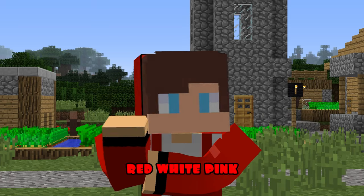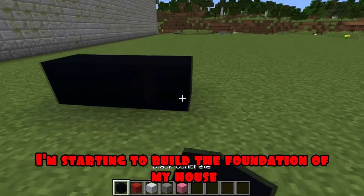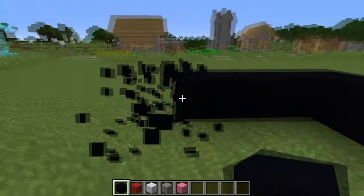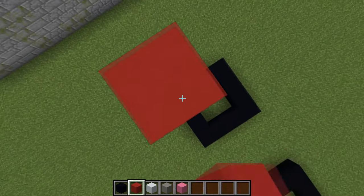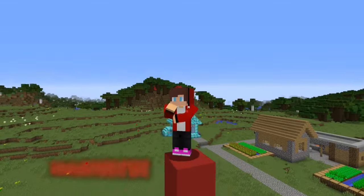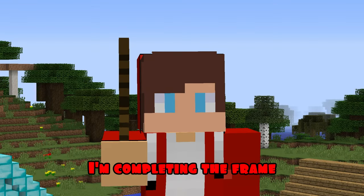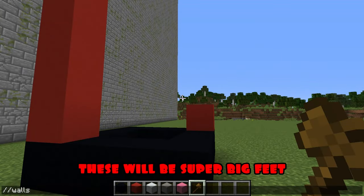Round three. In the third round, I will need black, red, white, pink, and light gray concrete. I'm starting to build the foundation of my house. Now, I'm lifting it high up. With the help of the command, I'm completing the frame. These will be super big feet.